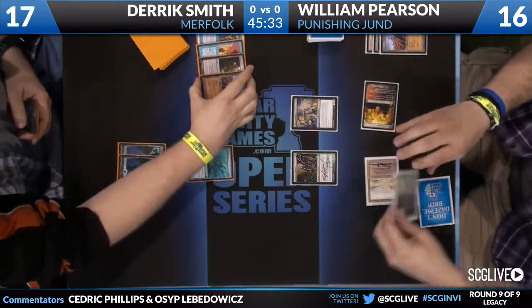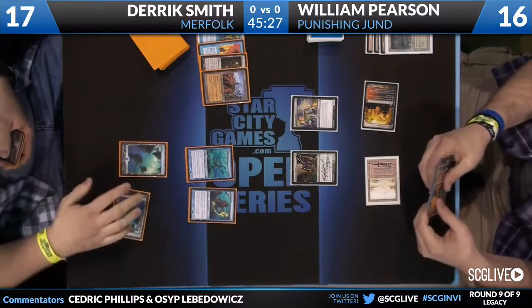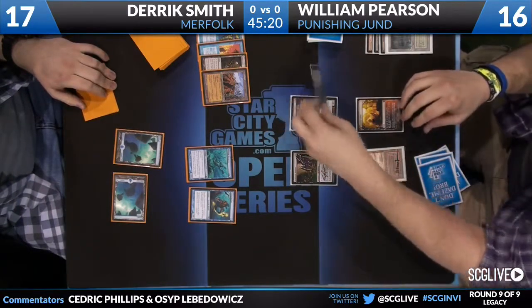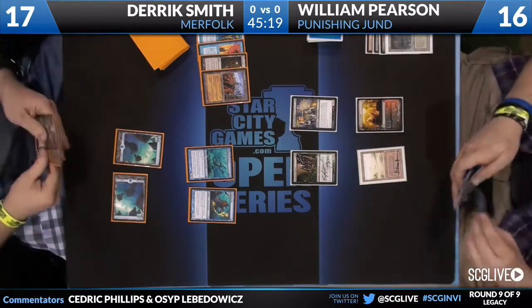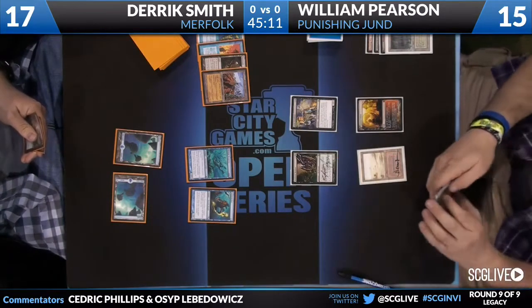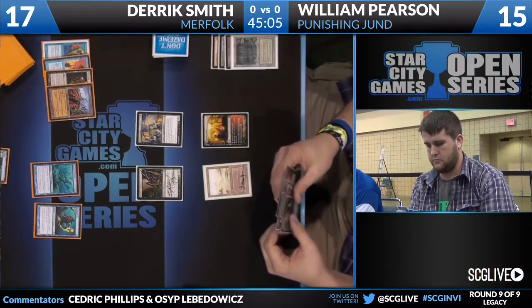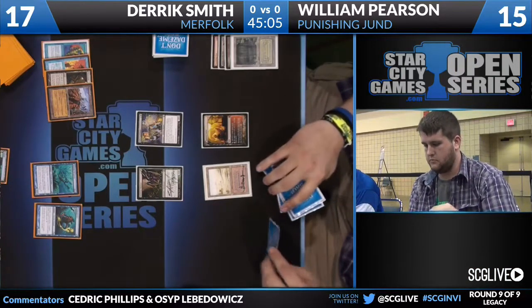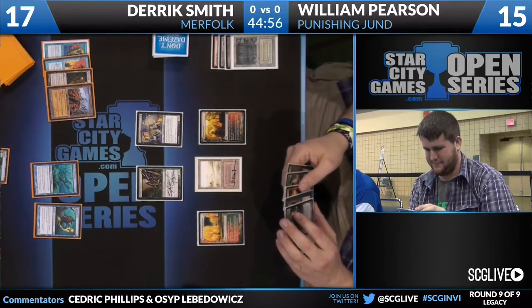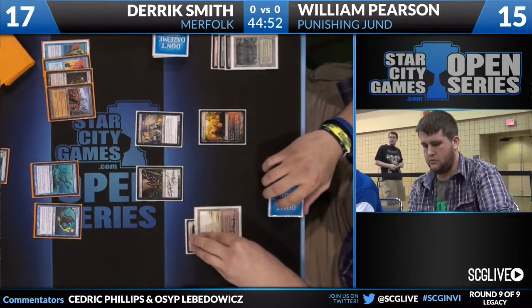You're going to see a Wasteland from Pearson taking out Derek's Bayou. Maybe see him pull the trigger now on the Cursecatcher, which we do. We'll probably see Pearson pull the trigger on Grove of the Burnwillows as he turns over a Thoughtseize off Dark Confidant. Derek might have considered dismembering the Deathrite Shaman — if you have your Wastelands, maybe you want to keep him off mana. He did miss a land drop last turn. But maybe he's saving it for Tarmogoyf, or getting rid of Dark Confidant. Both are very good Dismember targets.